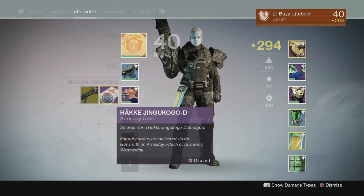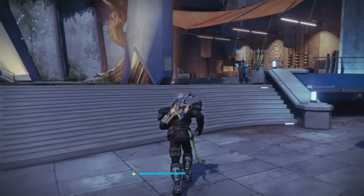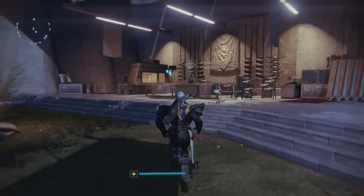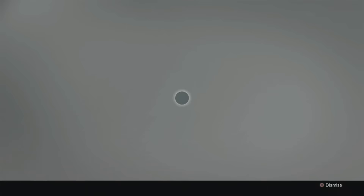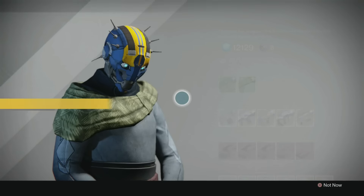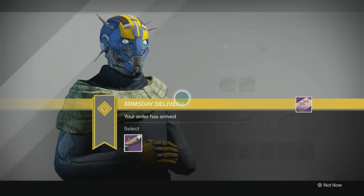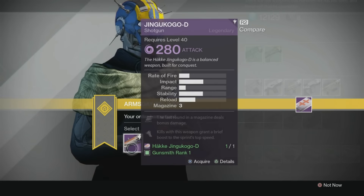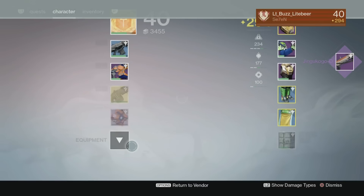I ordered a Jingoku or whatever the shotgun is called, so we're going to go find out what it looks like. We'll also find out what kind of bounties the Gunsmith has for us this week. By the way, today is September 23rd, so this is basically the first time I'm doing one of these videos for you. Here is Banshee-44 — he says 'My Arms Day delivery, your order has arrived.' There is my shotgun, I'm going to go ahead and acquire it and we'll take a look at what this thing looks like.